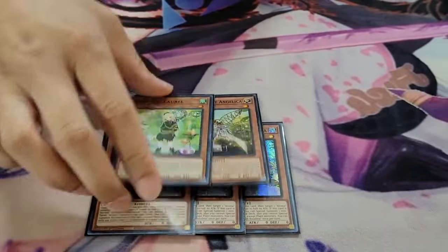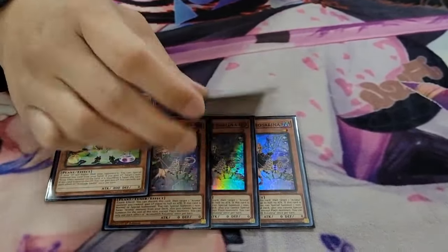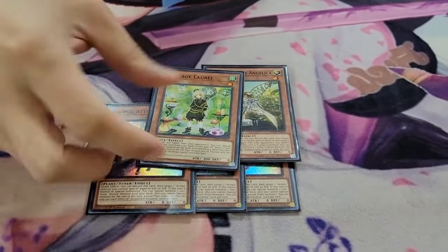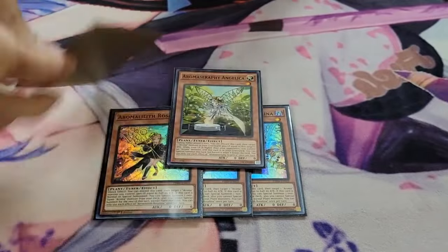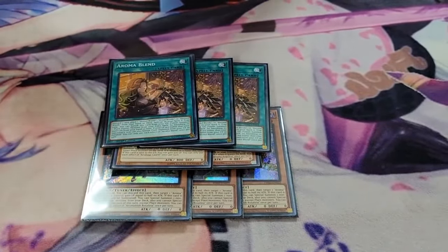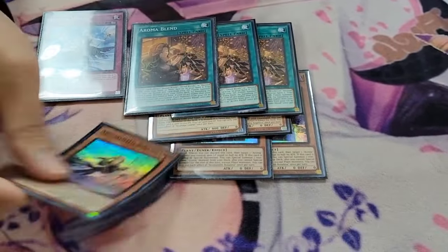Next up we have the two one-offs — Laurel and Angelica. Laurel gains you 500 life points when it's sent to the grave. Angelica is an extender. Aromablend gets you into Humid Winds, which gets you into this. So these are also one-card starters.